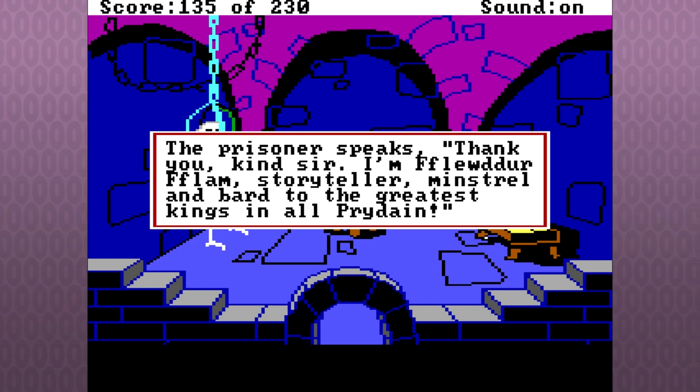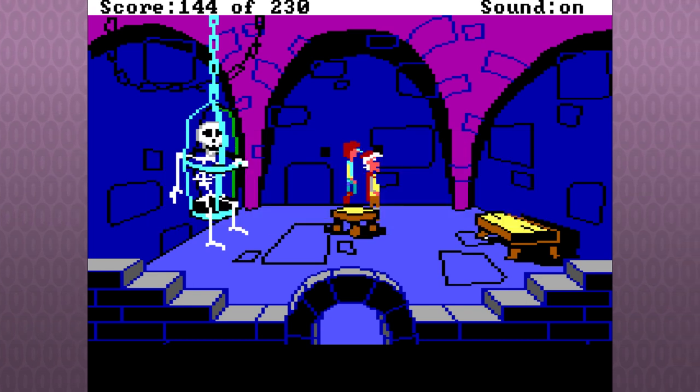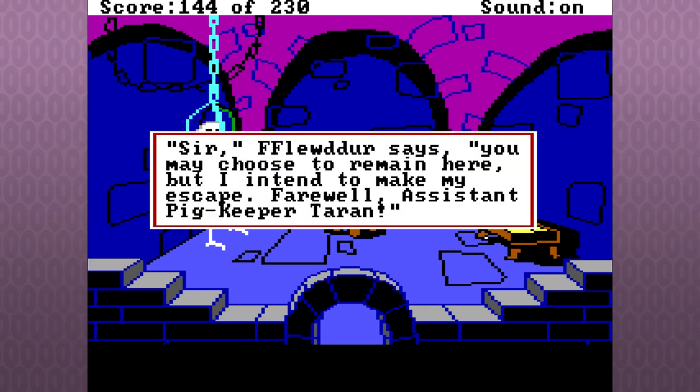The prisoner speaks: Thank you, kind sir. I'm Fflewddur Fflam, storyteller, minstrel, and bard — the greatest in all of Prydain. The Horned King has kept me imprisoned for years in this cell. In return for granting me my freedom, I'd like to present you with this magical harp. Fflewddur says you may choose to remain here, but I intend to make my escape — farewell, assistant pig-keeper Taran.